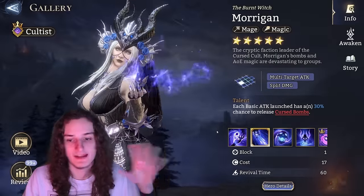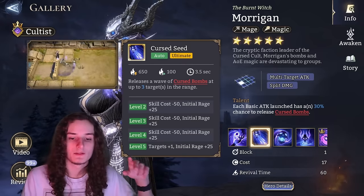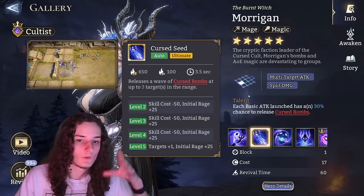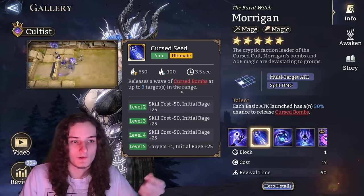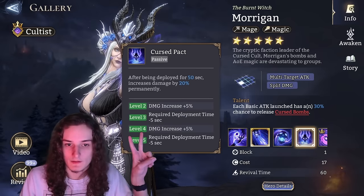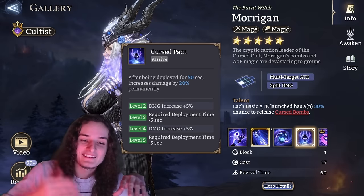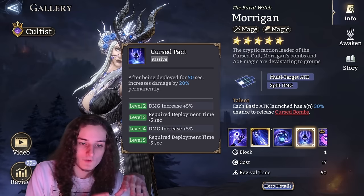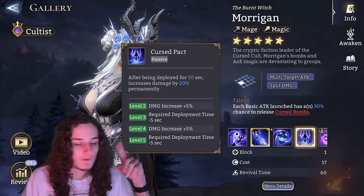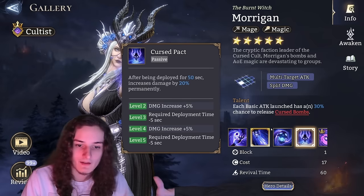Morrigan — max out the ultimate. Maxing the auto ultimate allows her to start with more rage, attack more targets, and have less skill cost, which is what her kit is all about — the auto ultimate with curse bombs that explode and spread damage. The second important part is Curse Pact: Morrigan gets increased damage after being deployed for 50 seconds, going up to 30% at level 4. The difference between 40 and 45 seconds deployed doesn't matter in any content, so stop at level 4 on Curse Pact.